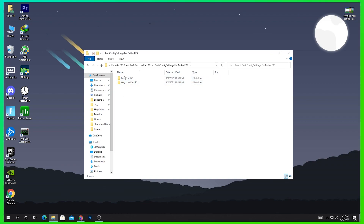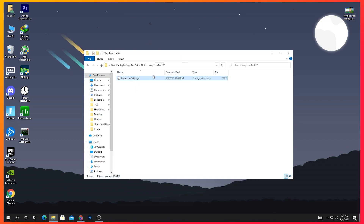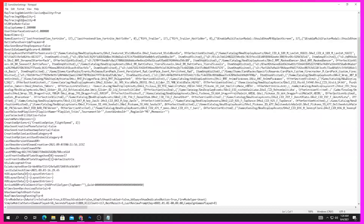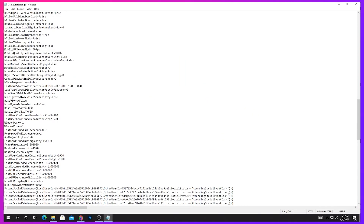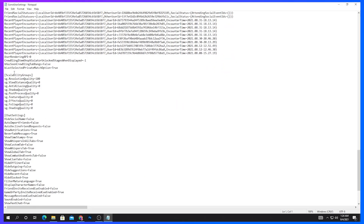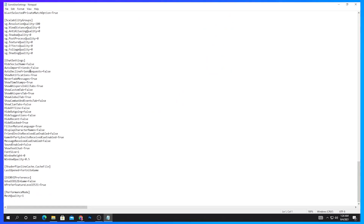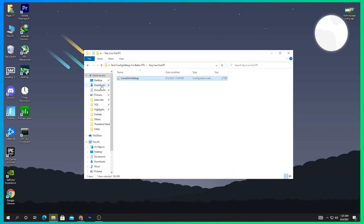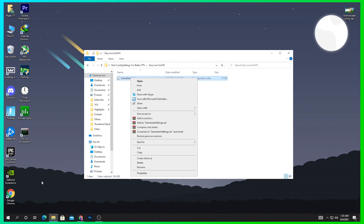Using the registry tweaks will get you an extra 40 to 50 FPS in your game. Open the best config file settings folder and use the files according to your PC. If you have a very low end or potato PC, use the very low end PC config. I'll go with the very low end PC file. Key changes I made include the resolution set to 800x600, scalability group settings, chat settings, and other adjustments for better FPS.